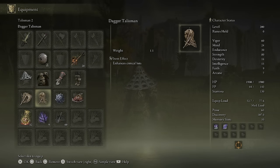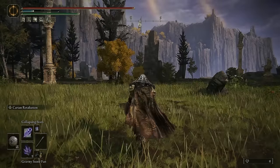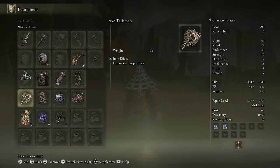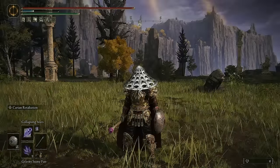It's really good for finishing people off. As far as my talismans are concerned, we have the Gravenmask Talisman so I can get a little bit more damage out of the spells. The Shard of Alexander, which I now realize probably doesn't need to be there, but it's fine to have anyways. The Dagger Talisman, because I am actually using Caron Retaliation a fair amount, so I can get a nice parry going. And of course, we have the Axe Talisman. This was a really fun build and I hope you guys enjoy.